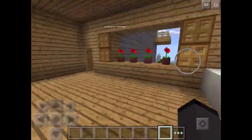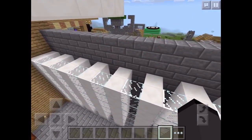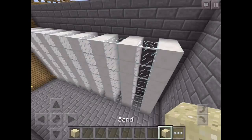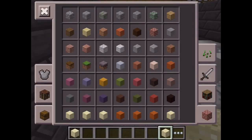Over here we have Connect Four. It's basically Connect Four where you put sand in it and look through the glass. Do you want to have a game right now? Alright, grab some sand out of creative. What do you want to be — red sand or white sand? I'll be red. Okay, I've got my white sand then.